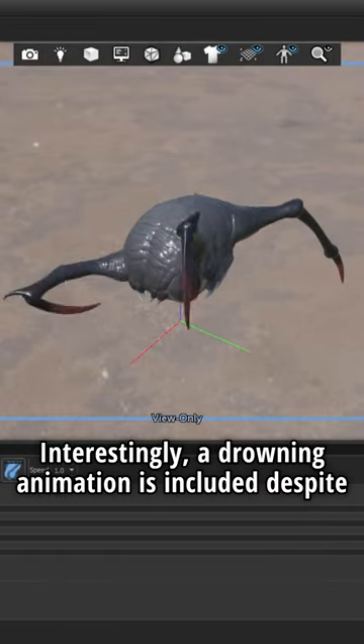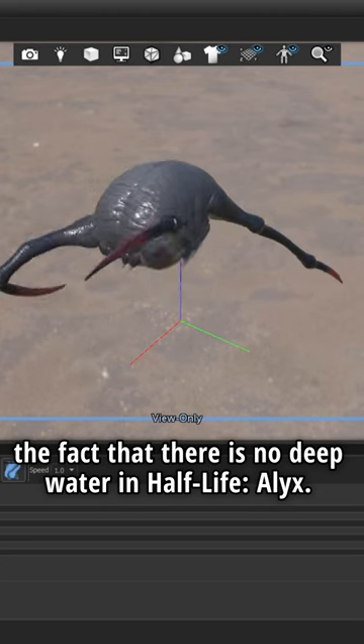Interestingly, a drowning animation is included despite the fact that there is no deep water in Half-Life: Alyx.